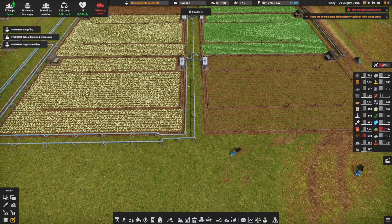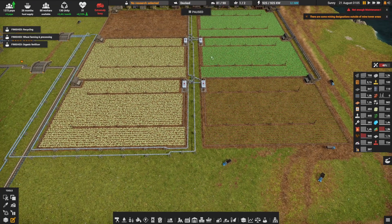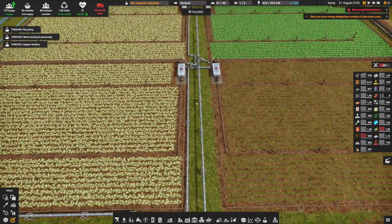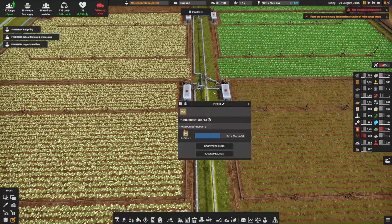We needed the extra space before because we didn't have pipe level 2s. Now that we have pipe level 2s we could use less space in the middle, but that's fine — for now we can leave it like this. So this is the pipe that goes there.